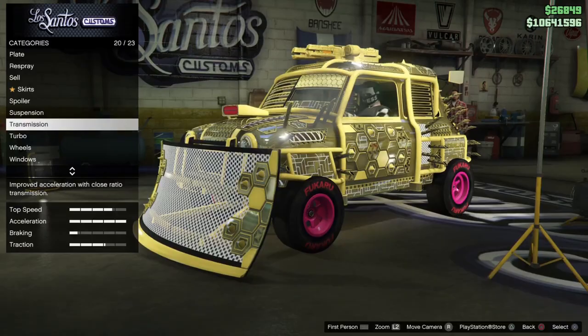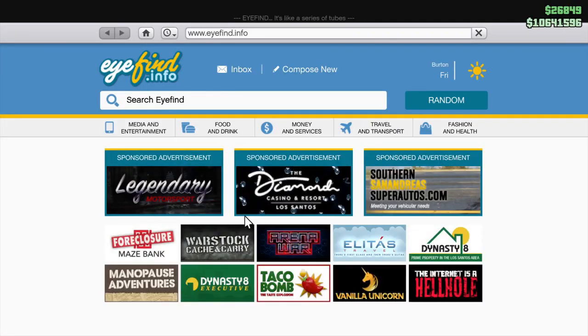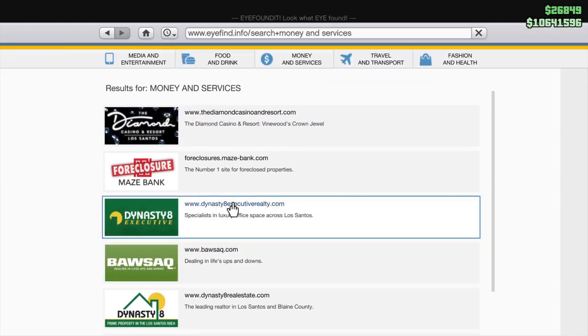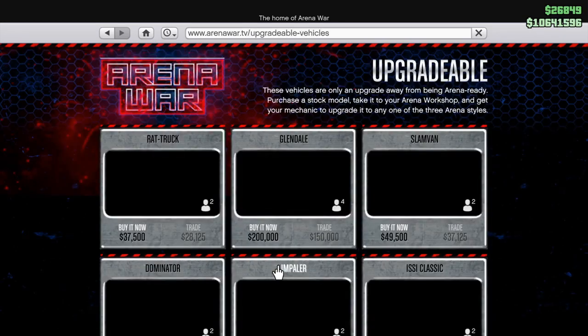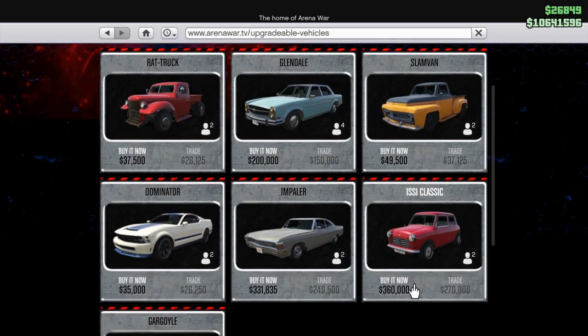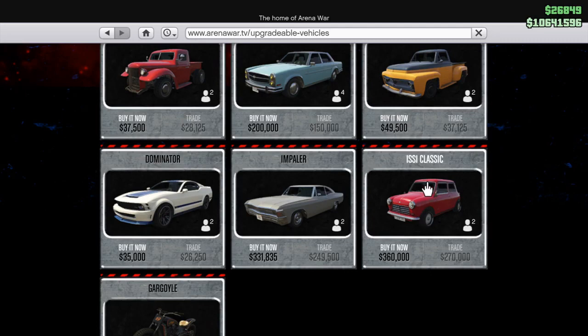The reason why is because when you buy an Arena vehicle — as I'll show you on the Arena Wars website — you are buying from the 'Buy Upgradable Vehicles' section. Any one of these upgradable vehicles will sell for a certain amount of money. The Issy Classic, which you purchase for $360,000, sells for the most money. The reason why is because it's very similar to the Benny's vehicles — because you are putting so many upgrades on this car, that is why you are getting all of your money back.